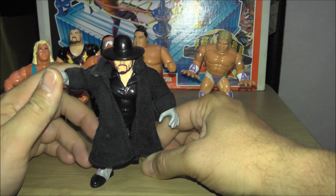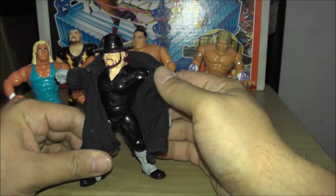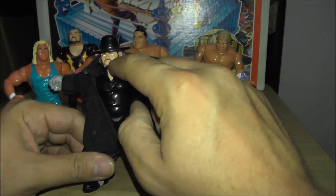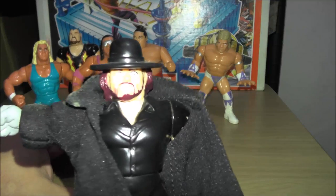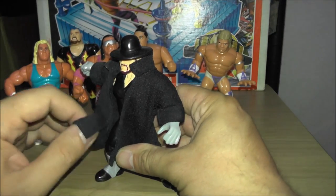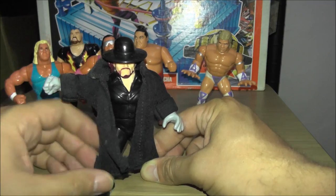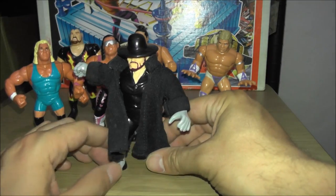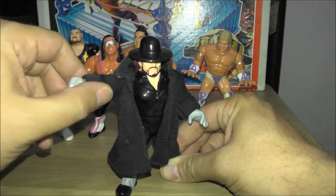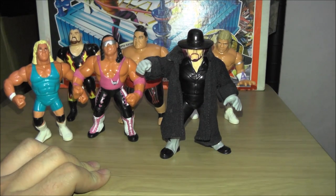This is exactly the same as the previous Undertaker figure, with some slight paint differences — this one's got brown hair as opposed to orange hair. The previous figure has what they call eye shadow under his eyes, whereas this one doesn't. This one comes with his entrance jacket as well, which is really cool — very rarely do you see any entrance gear with Hasbro figures. This is also quite a rare one to get hold of. He does the Tombstone Tackle, just like the previous figure — the clothesline thing. That's the last figure from Series 8, Red Card Series.